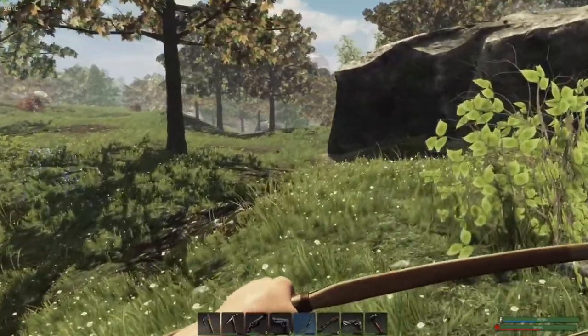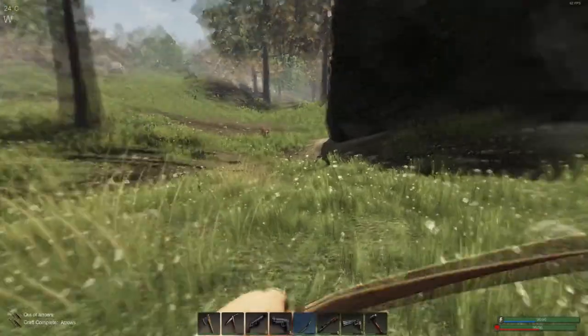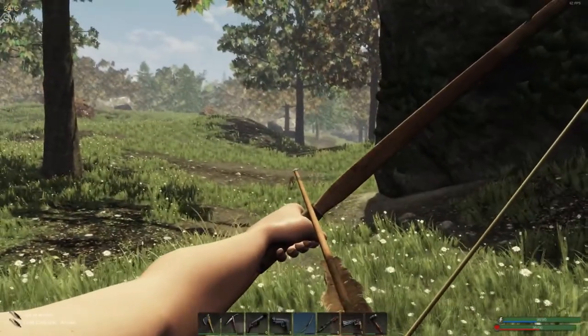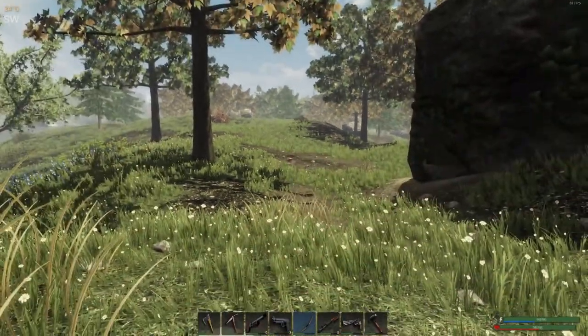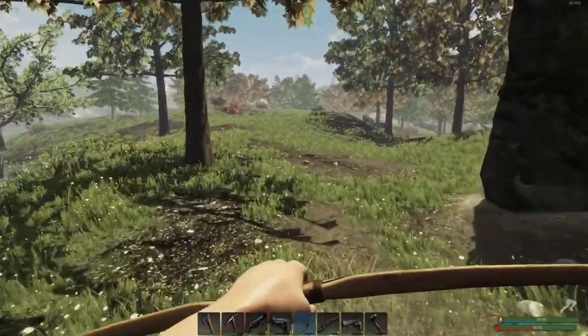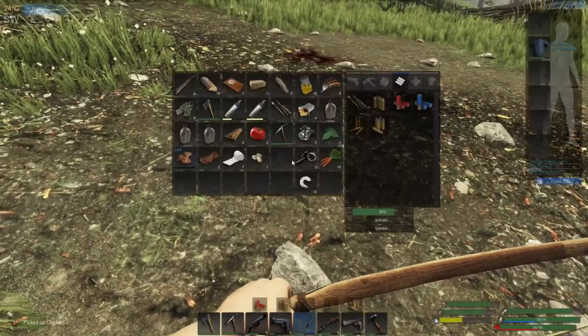When you shoot the chickens with your arrows or your guns, there's a chance they'll survive and have 5 health points left. But it's only a chance — I'm pretty sure it's random because I've tried killing the chickens in so many different ways. Same thing with rabbits. Sometimes you get lucky and the chicken will have 5 health left, but this chicken did not make it.